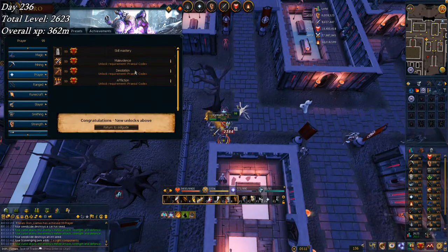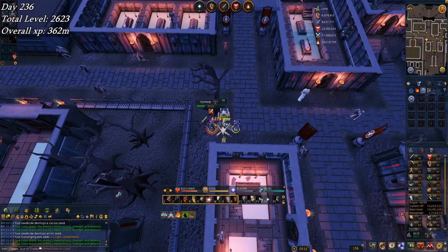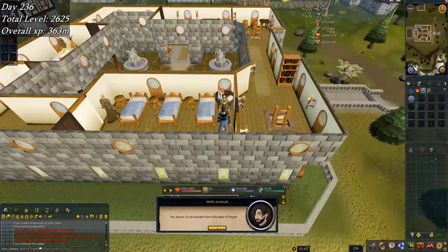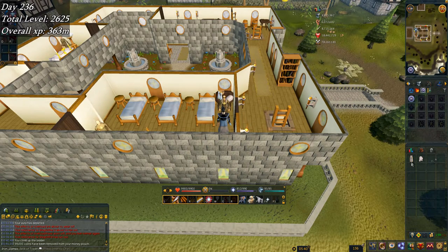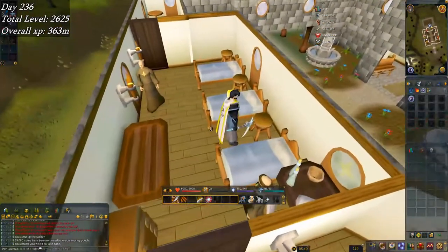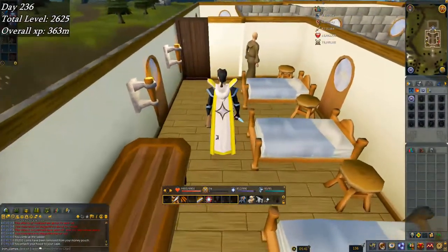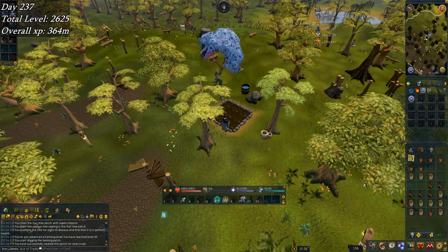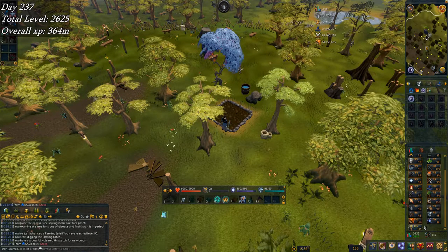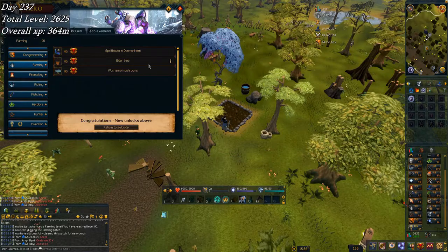One more down — that's number 16. Buying the prayer skill cape — there we go. That old retro look is really nice, really like the yellow trim on this one. Awesome. And there is my last skill to 90 — that is 90 all skills. It doesn't say on screen, but there's 90 everything. On to the next day, day 237 — happy about that one.